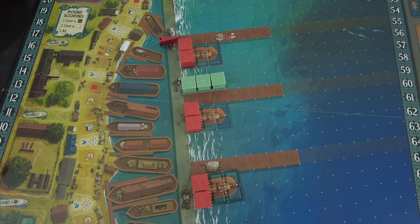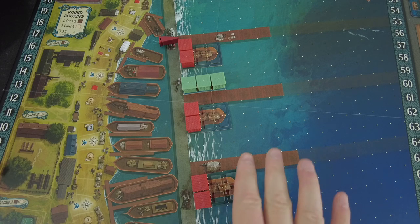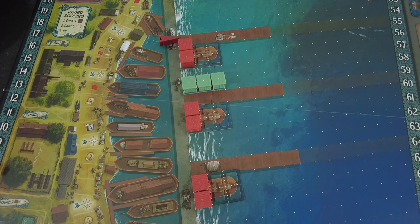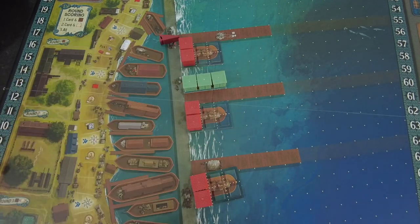Down here I already prepared the game board for the sole proprietor — that's the AI player. The AI doesn't score any points; it's only here to annoy me. When it comes down to scoring the wharves, that's when the sole proprietor comes into the picture, making the board a little more crowded. Playing this on your own would be very boring without it, and maybe something worth considering is taking more than one sole proprietor. The sole proprietor starts with these level six ships down here.